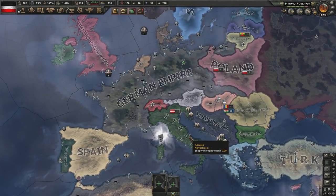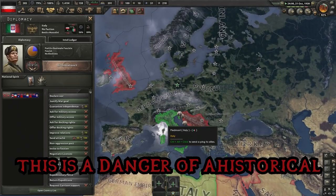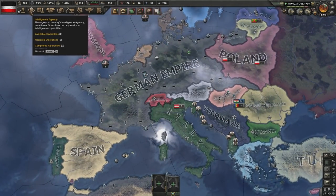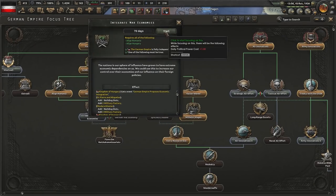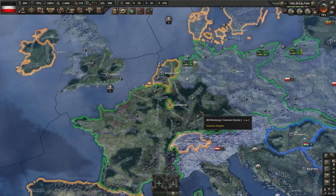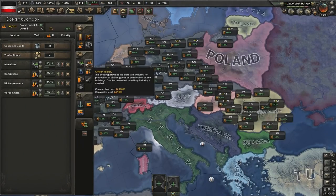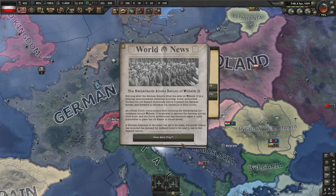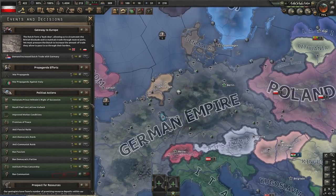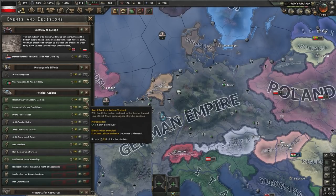Italy and Britain are now at war with one another, which doesn't directly cause me problems but could be an issue — I need to eat Italy and don't want Britain to steal it. Romania is on board. Now we can integrate the war economies and then form the Holy Roman Empire, back on track. Romania and Hungary both accept. The Netherlands have blocked the return of Wilhelm II, so we need to make sure Wilhelm III becomes the leader, reinstate Prince Wilhelm's right of succession, and modernize the succession laws. That's why we kept all that political power.